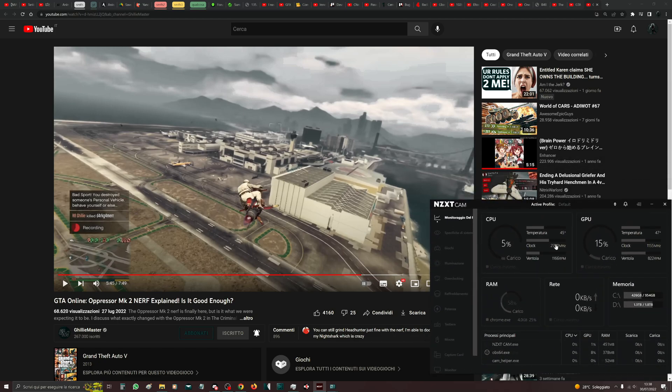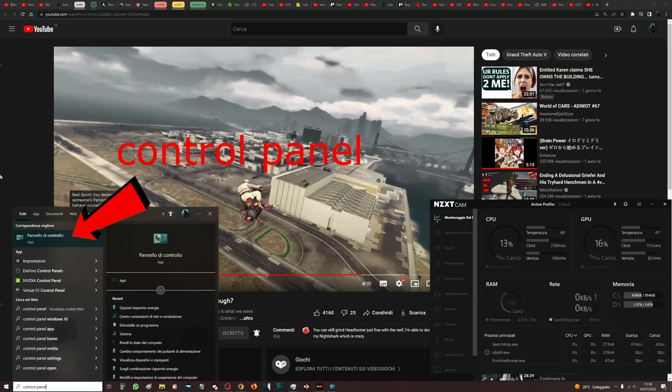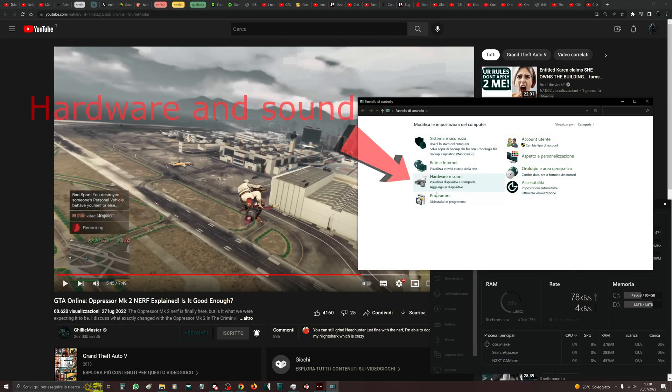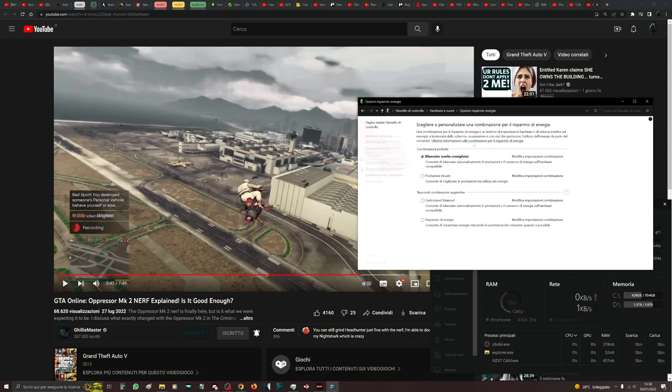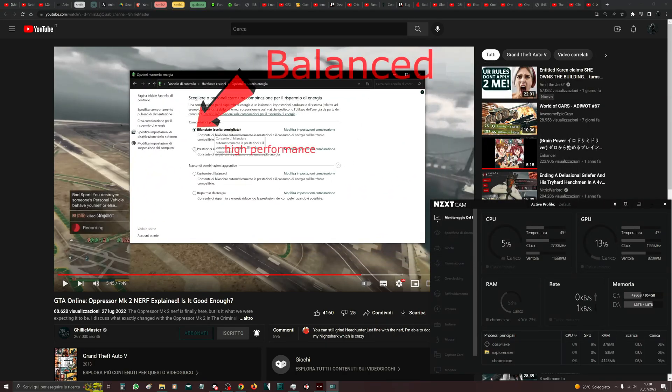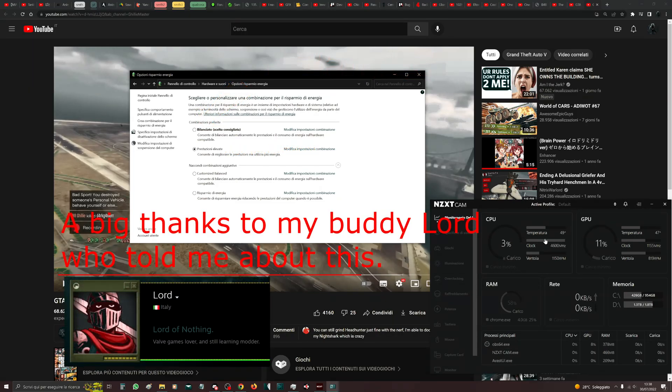First of all, we need to make sure our PC energy usage is set on balanced mode. To do this, we need to go to our Control Panel, then click on Hardware and Sound, then click on Power Options, and make sure you have it set on balanced. If I set it on high performance, my CPU megahertz will spike up as well as a few degrees of temperature. We absolutely do not want this because on GTA 5 it only makes it worse.